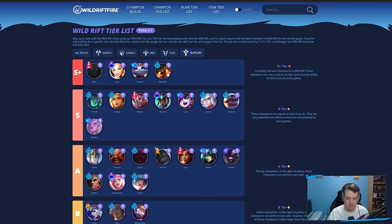Nautilus — as I mentioned, the best tank. So much crowd control, and the timing of the crowd control is just extremely powerful. Especially because we're in this meta of assassins and squishy champions, tanks like Nautilus with lots of CC can lock down these assassins very easily. If your team follows up, you can burst down the main carry. That's why Nautilus is S-plus tier for me.